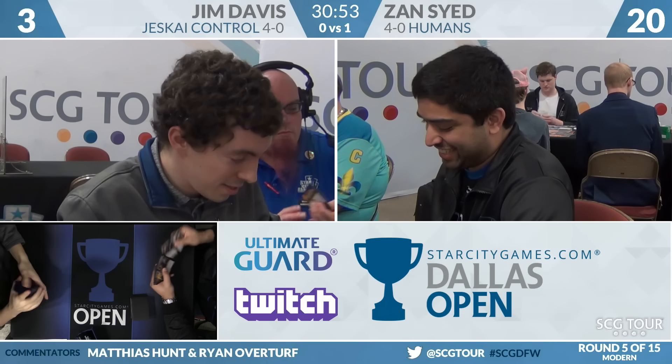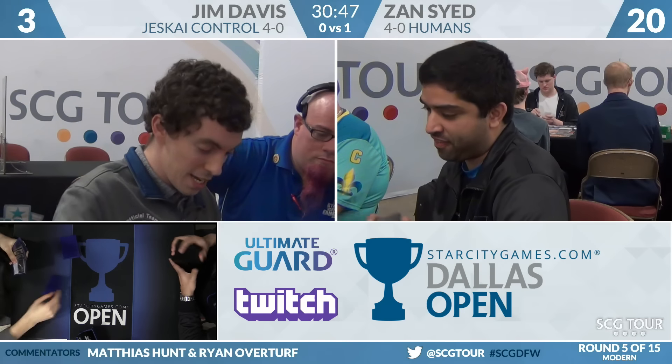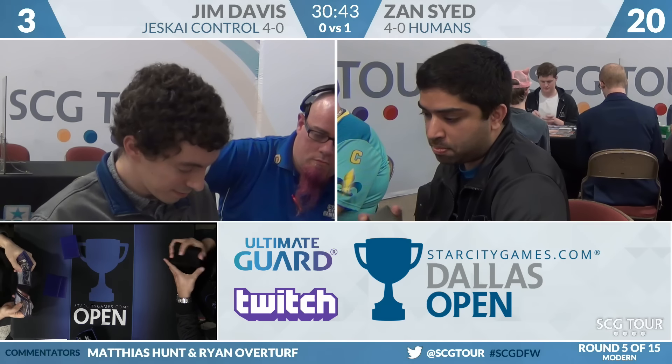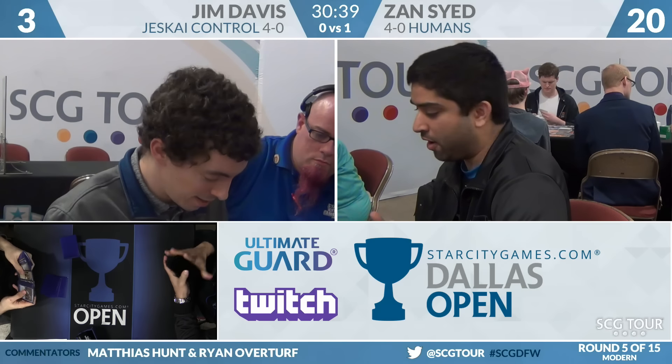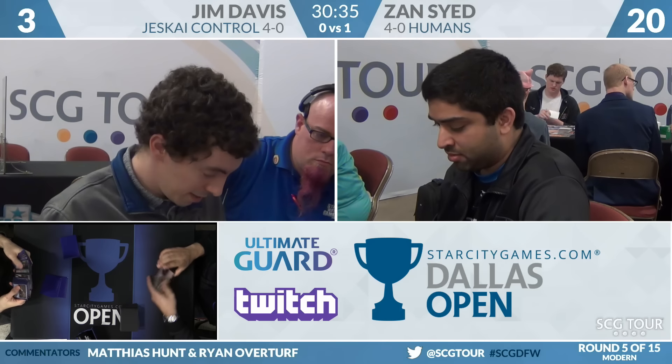Jim had some options — he could have gone to one and gotten those top three cards, then still had the option to cast Jace next turn and brainstorm for even more looks. It's possible if he'd gone to one he had some play. Zan Syed on Humans takes game one in what is generally a tough matchup for Humans.